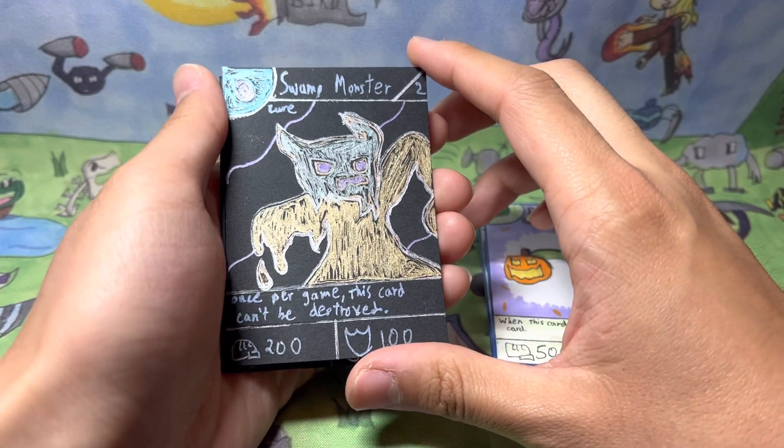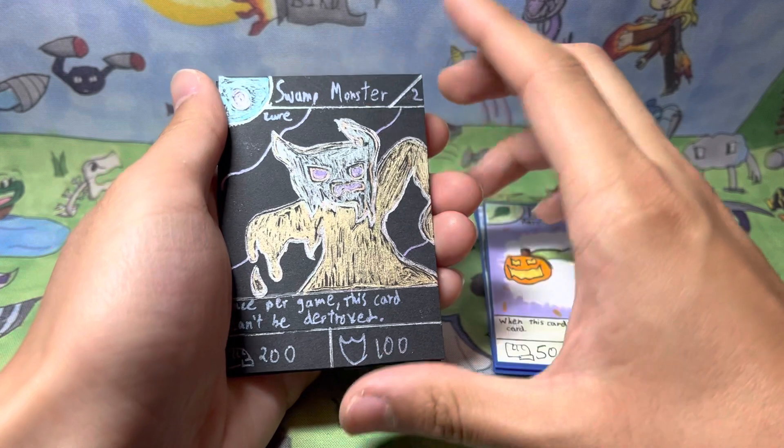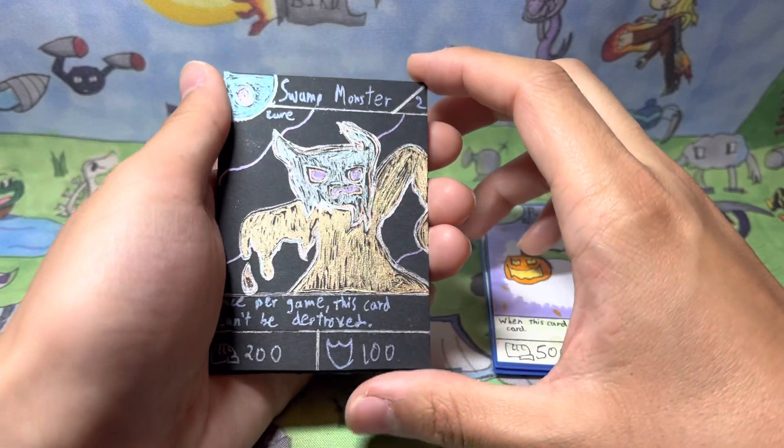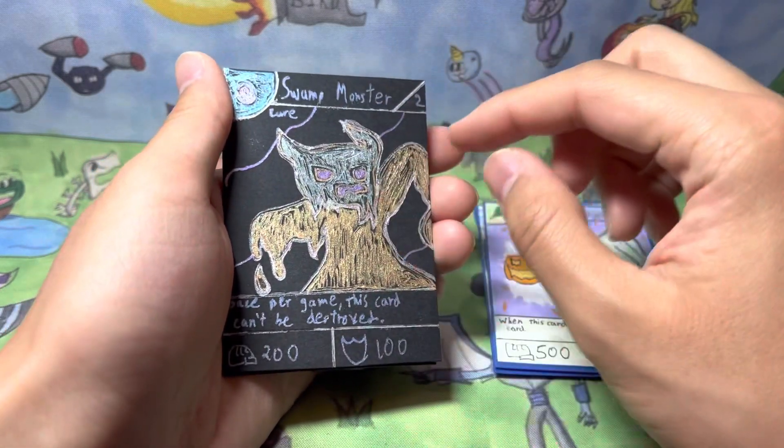Swamp Monster has 200 power and 100 defense. Its effect reads that once per game, this card can't be destroyed. He's a dark type, and I really like the ability — because if this card would be destroyed, it isn't. So it all around makes a good effect. I like the little purple details in the background.